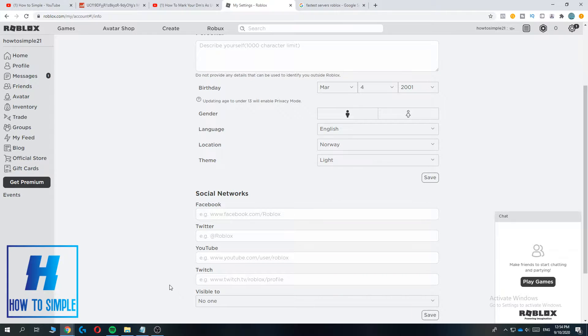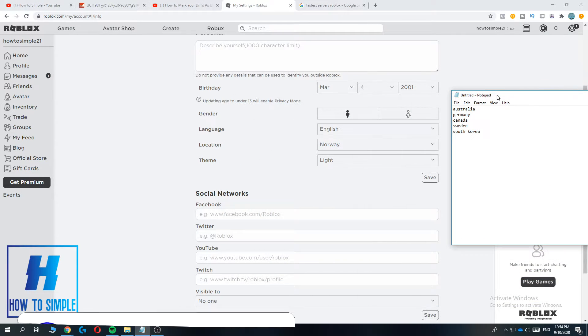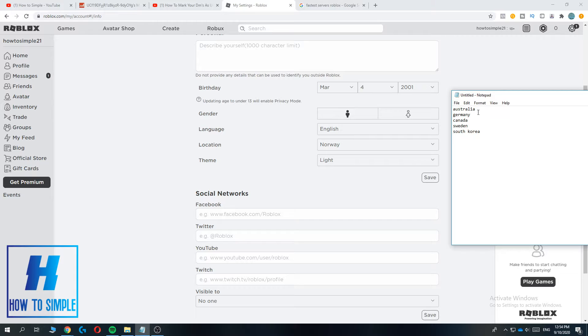What this will do is lower the ping, because I made a notepad and in these five countries the servers are the fastest. So if you connect to a server in Australia, Germany, Canada, Sweden, or South Korea, you will have the lowest ping and the best connection.